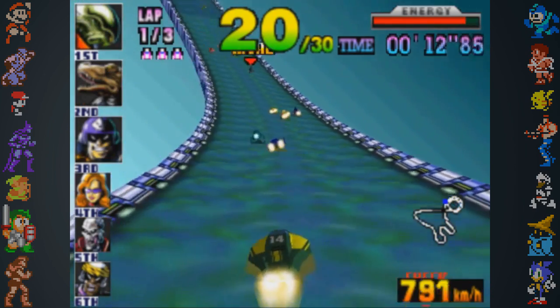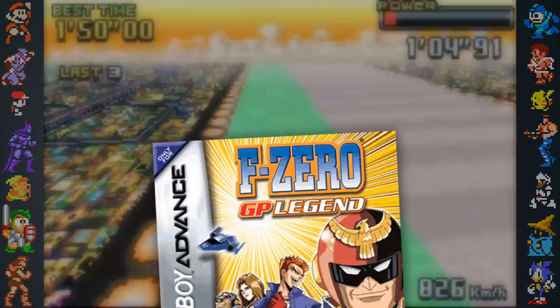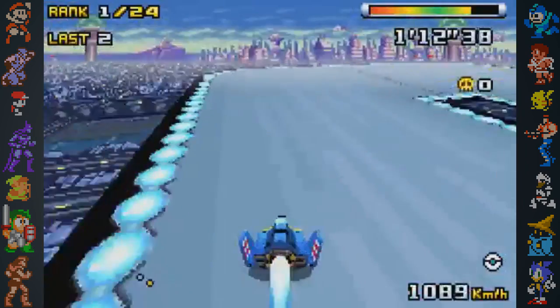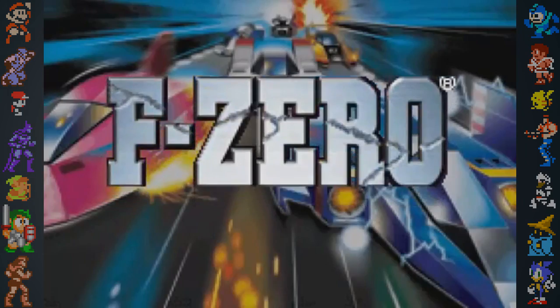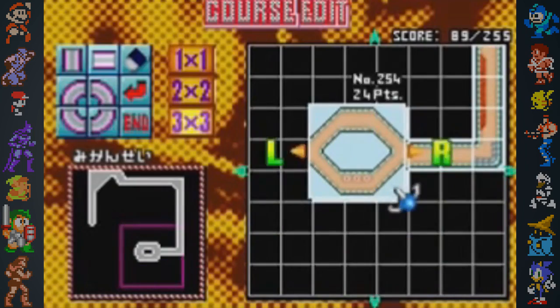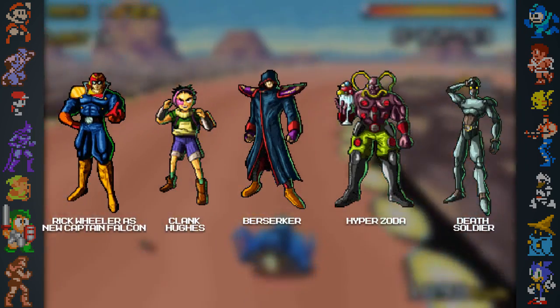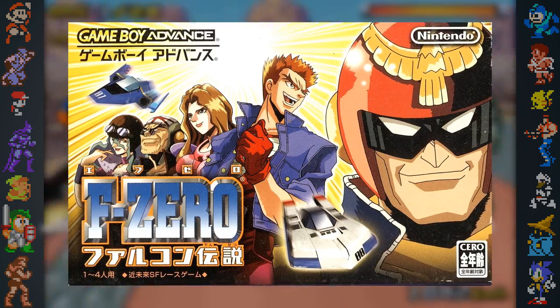This suggests that both the Nintendo 64 disc drive and the expansion kit were intended for a release outside of Japan at one point, but the game was never localized due to the commercial failure of the Nintendo 64 disc drive. A direct sequel to the Game Boy Advance game F-Zero GP Legend was released exclusively in Japan called F-Zero Climax, which also came with a track editor. Climax introduced five new characters who were first seen in the F-Zero anime, which the game itself was based on.